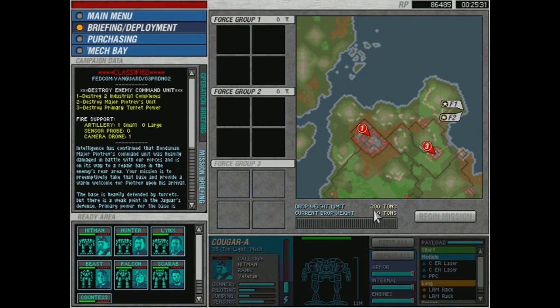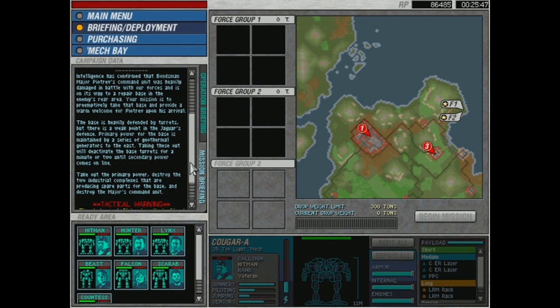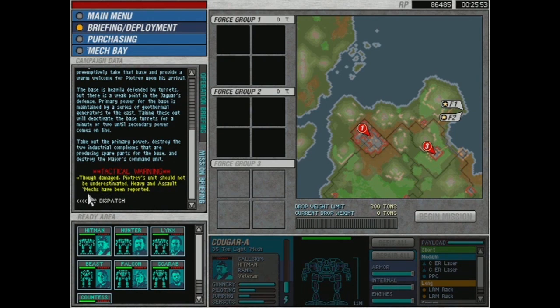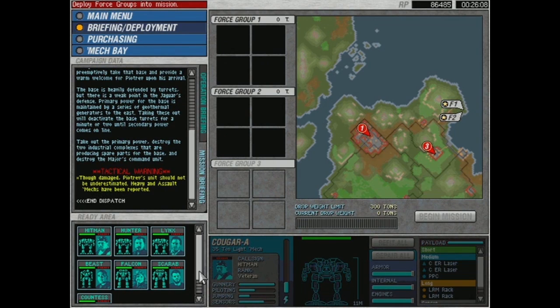Anyway, first things first — let's look at the next mission. We have 300 tons: destroy two industrial complexes, destroy Major Pitrov's unit, and destroy the primary turret power. We have a bondsman — Major Pitrov's command unit was heavily damaged. Heavy assault mechs have been reported. We might see some heavier mechs, which would be exciting, meaning we should probably take the heavies ourselves. So we definitely want to bring in the Hunchbacks and it might make sense to bring the Atlas too.